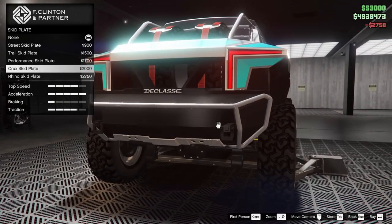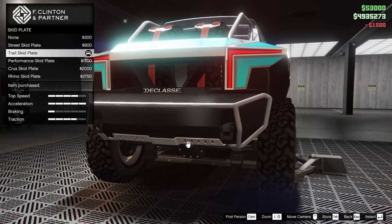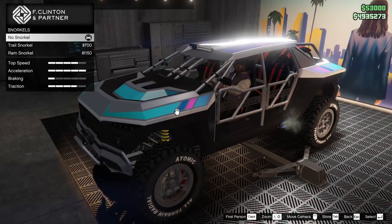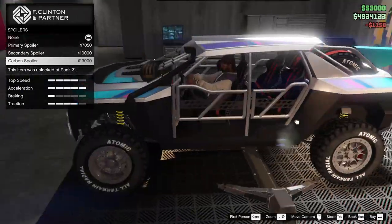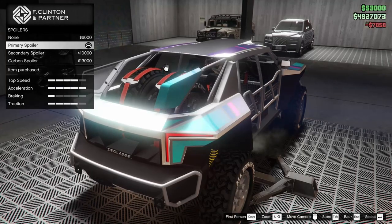For the skid plate on the rear of the vehicle, I think we'll go for the trail option on that for sure. For snorkels, we can of course add one. I do believe that these might be functional actually — I saw a clip of somebody driving this thing and it seemed like it might've been functional. The spoiler option is super strange looking, but we'll go for it — we'll go for the primary.